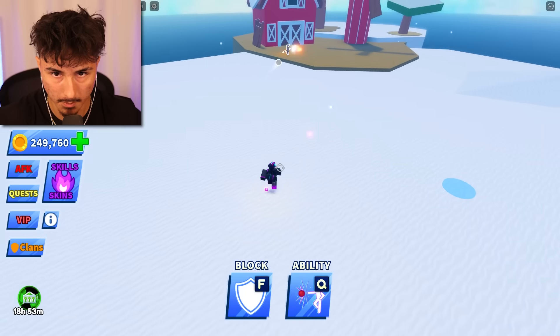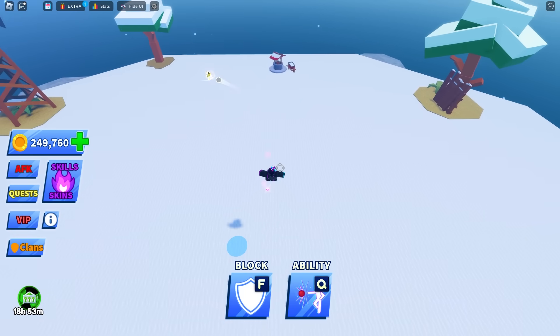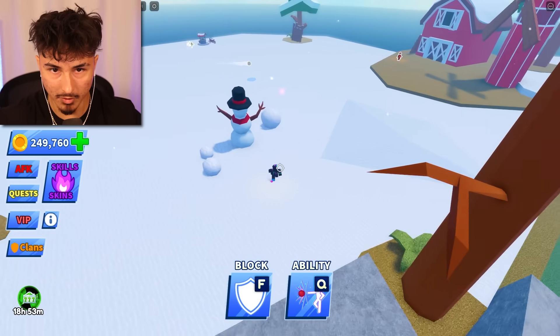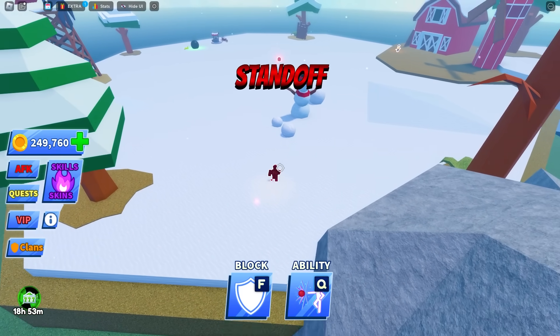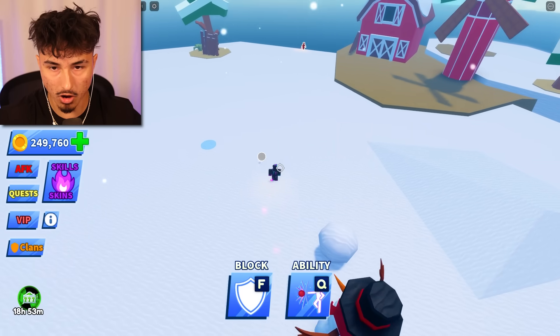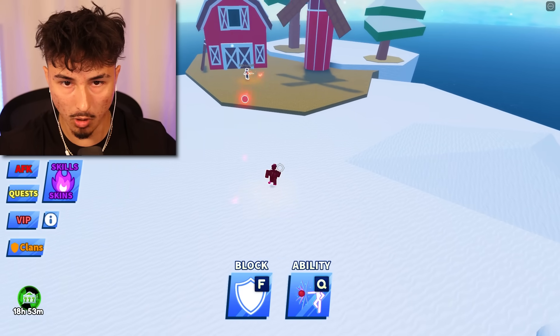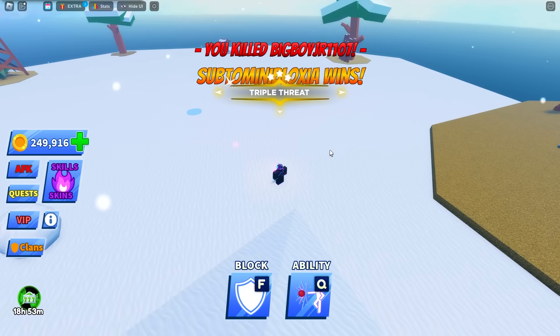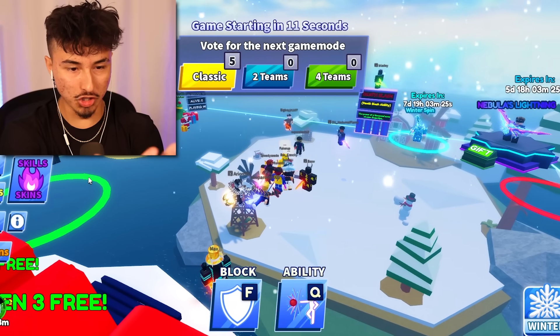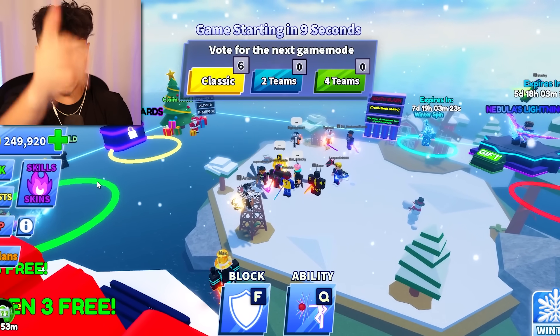They aren't even hitting the ball to me — they're leaving me out! Somebody pass me the ball. Pure skill standoff, no ability — don't use any ability or you're cheating. It's already over. We've officially used every single exclusive weapon inside Blade Ball that you can only get with admin commands — they're actually pretty wild.